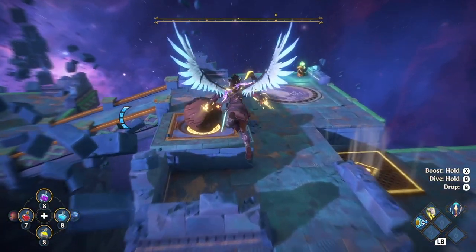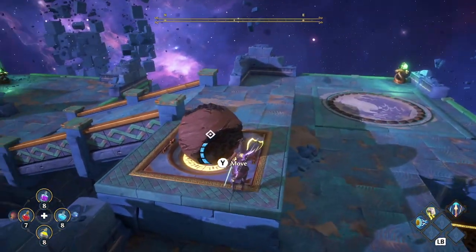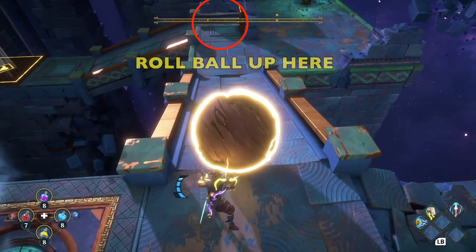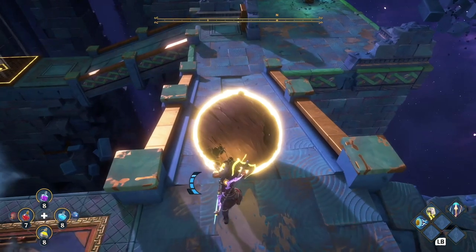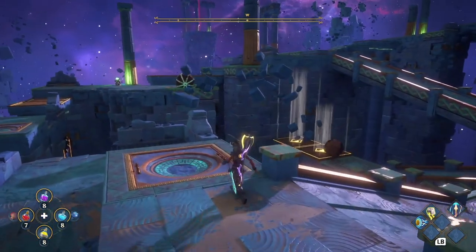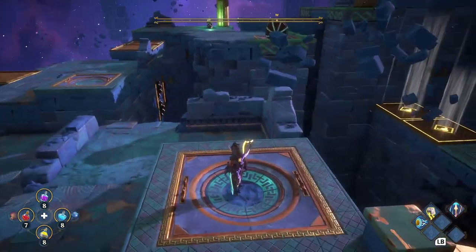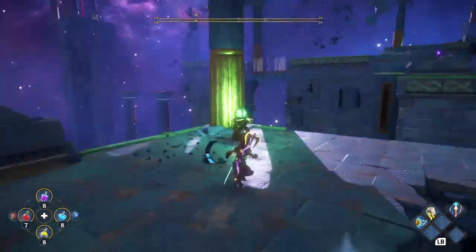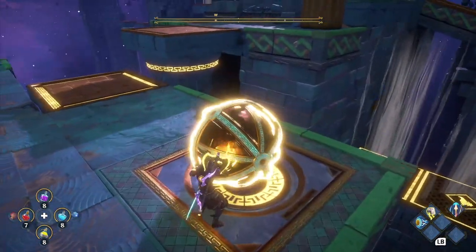So let's go to the other ball, fly over there, left bumper Y, and we're just going to roll it down this ramp. Just let it go into that airstream — it's going to push it to the other airstream, which is totally fine. Let it go, let it roll, it'll pop up. And that is going to turn on these moving platforms right here.